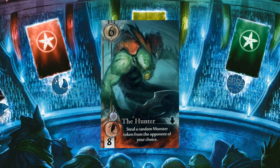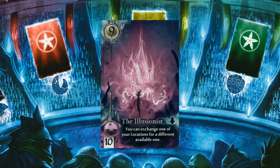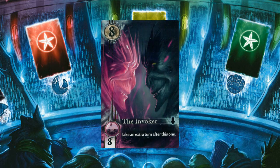The hunter is only really worth buying if your opponent has a monster token. Worst case you steal a two point token — the hunter gives you eight points and makes your opponent lose two, with upside if you steal a higher point token. The illusionist is expensive for its points so should generally only be bought if you need to make use of its power; that's very situational so most games it's avoided. The invoker is a much better option to spend your jellyfish on — an extra turn can give you a lot of momentum, helping you finish the game sooner.